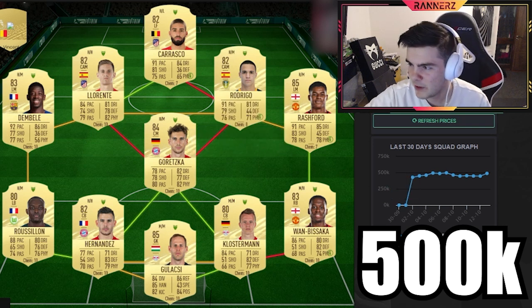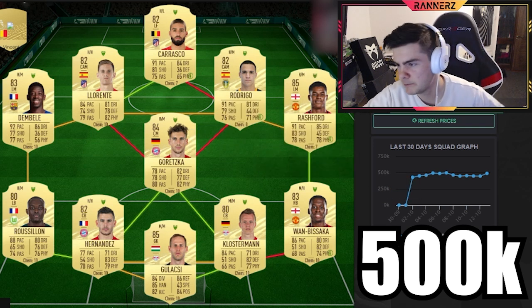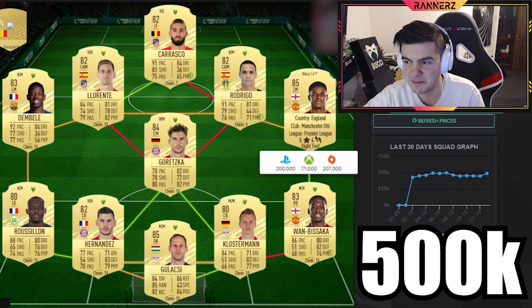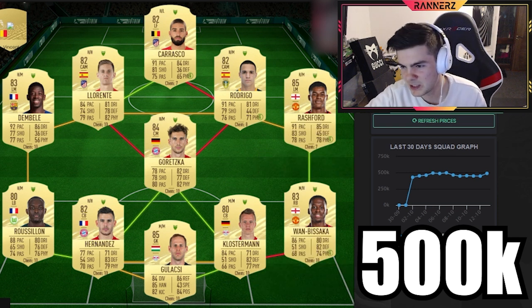So this 500k team — prices do vary a little bit but not too much. The goalkeeper is pretty much the same all year. Besaka is mainly for the chemistry link but he's decent as well, especially since you just want him to stay back.